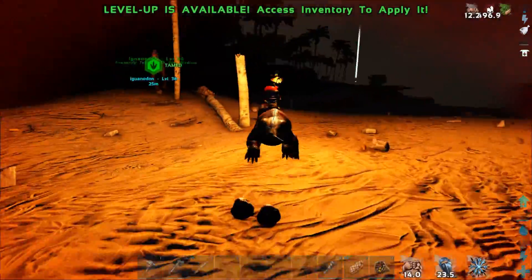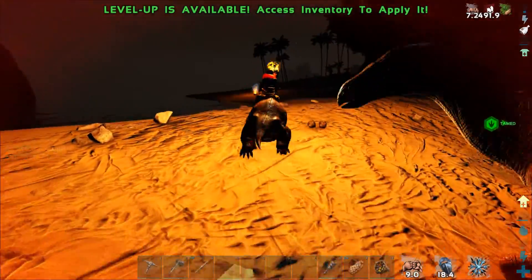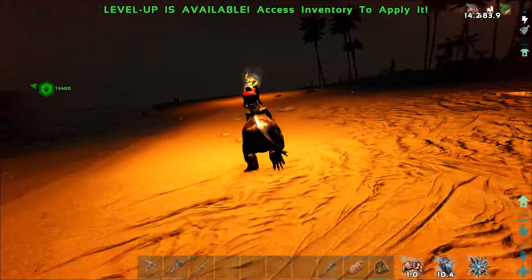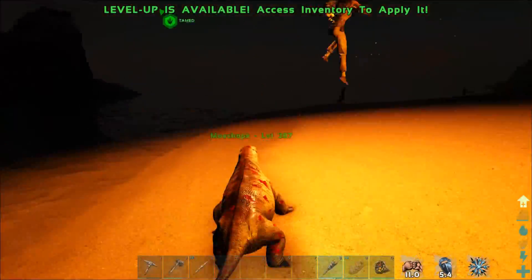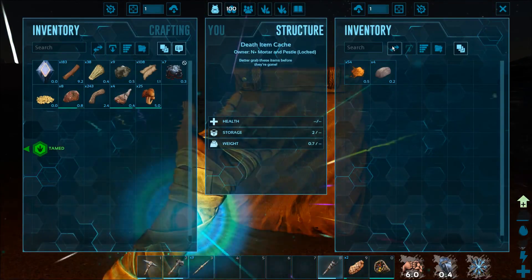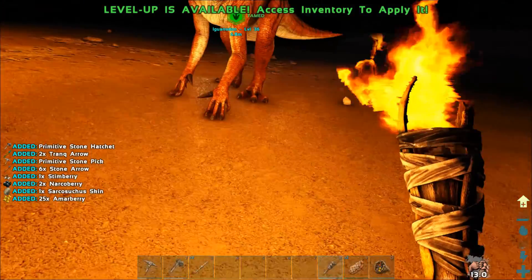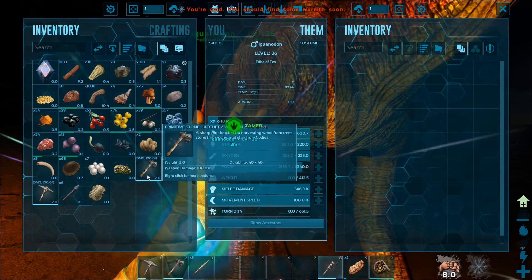Another nice thing about Iguanodons is you get their saddle at level 30. We need to move off the beach. Whenever I get attacked by a 40-foot-long poisonous snake in the middle of the night, it's probably a good sign not to hang around. I had it going on a waterbind — that could be useful for getting around the island, and they're fairly quick. Right as I had fed it the second bait — wham.